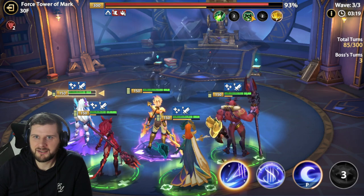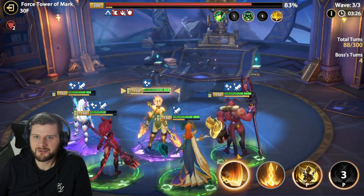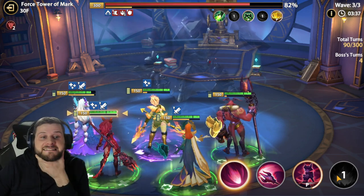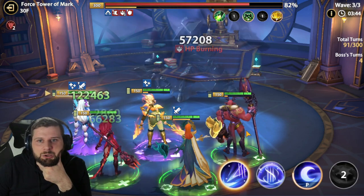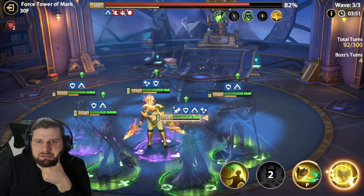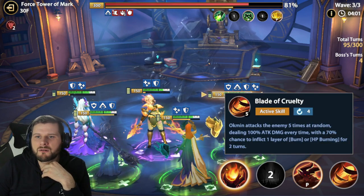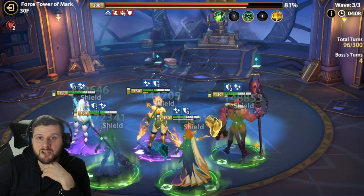We have a spare turn here to catch up, so we're not going to use our shield just yet - use it on the next turn. Liz isn't available with her shield. Can we catch up? We need to shield now. Are we going to lap? We are going to lap, thanks to Luna. We don't need to use the ultimate at the moment - we need to use the shield, because it's going to be a big nuke. Here it comes.